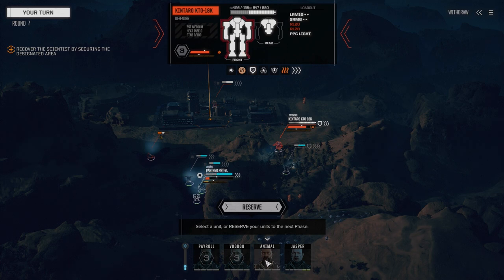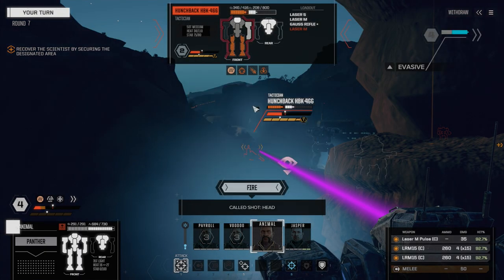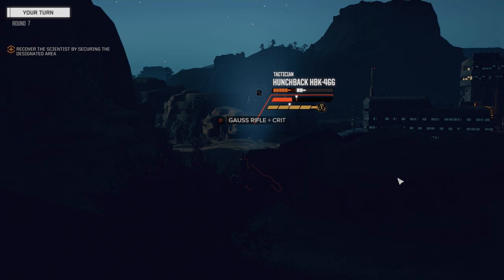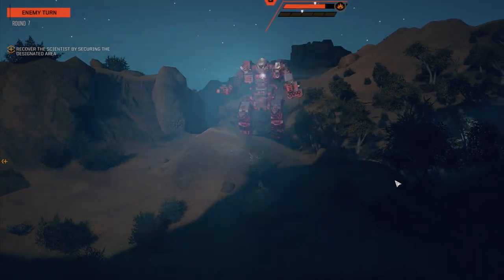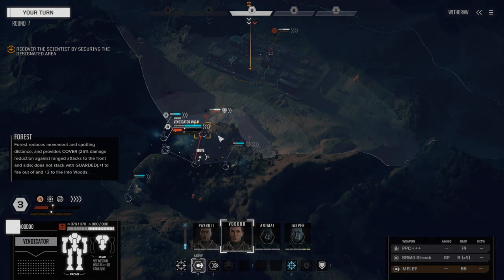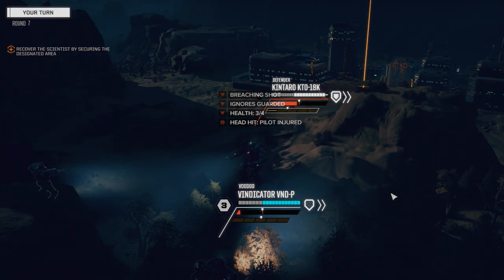He doesn't have that much armor. Okay, Animal — I want you back here and I want you to target that Hunchback. We're going to go for a headshot once again, firing everything. 92% chance with that pulse laser — come on, one headshot. Nope. Yes! Nice. I'll take that — that's worth at least three headshots right there. What's this guy doing? He's going to just fortify — that's fine with me.